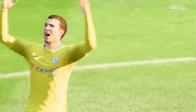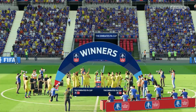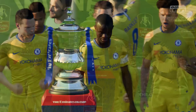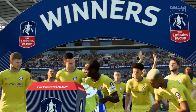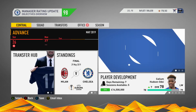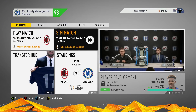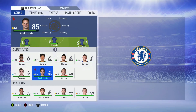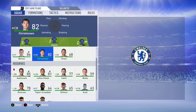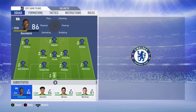We let the lads lift the cup - Kante was big throughout the season. We want to go all the way in the Europa League now - win every competition we're in this season. The Carabao Cup, FA Cup, and Premier League are done. Can we add the Europa League? We'll be without Azpilicueta. Benjamin Henryx at right back - 83 overall - hopefully can have a big game. Then Dembele picks up an injury.